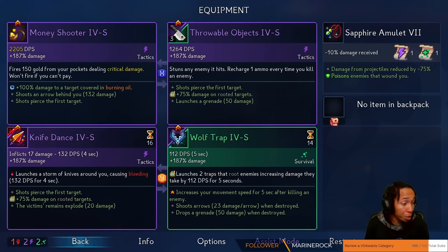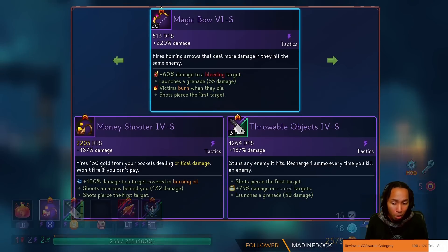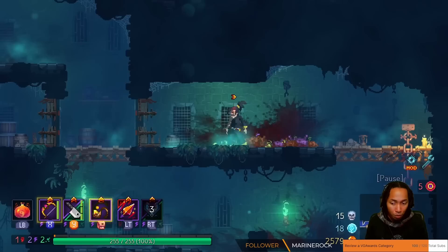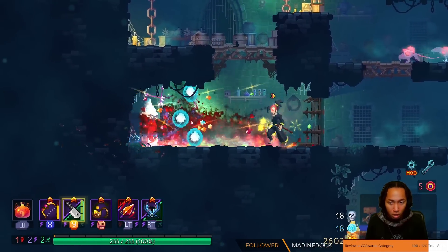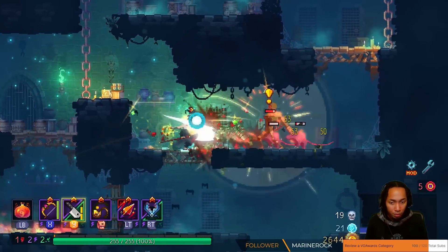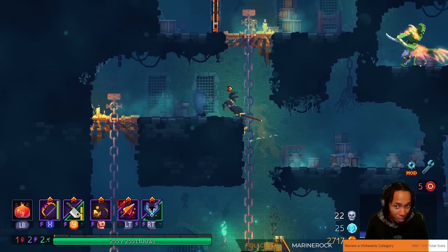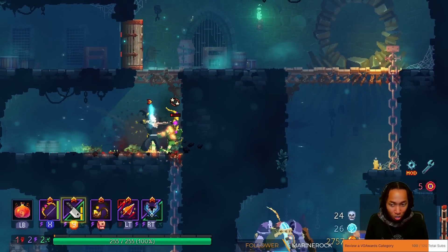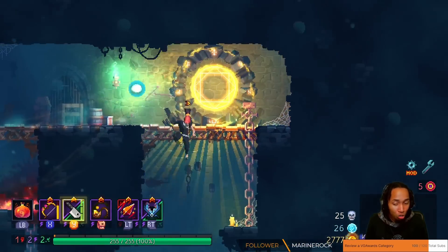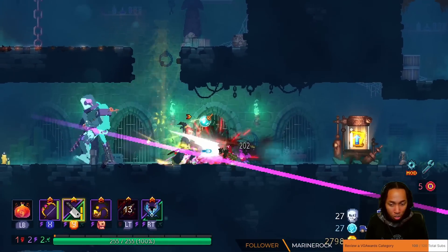This thing can pierce. Right now we have pierce first target. It can also get bonus ammo, as well as a few other things. Now it's half green, and it does a bonus effect of stunning the target.